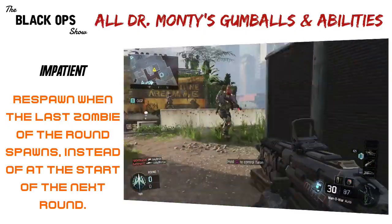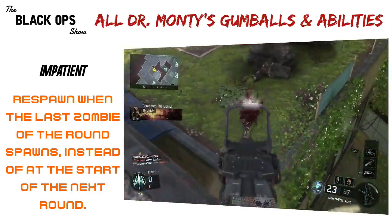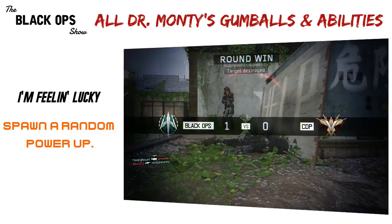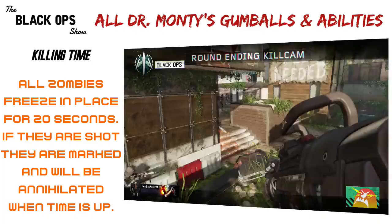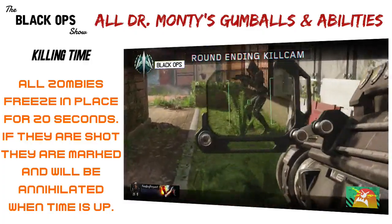Impatient: respawn when the last zombie of the round spawns instead of at the start of the next round. Immediate, lasts until you bleed out. I'm Feeling Lucky: spawn a random power-up. Player activated. In Plain Sight: ten seconds of being ignored by zombies. Player activated. Killing Time: all zombies freeze in place for 20 seconds. If they are shot and marked, they will be annihilated when time is up. Player activated.